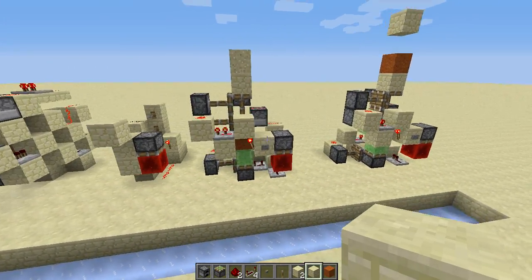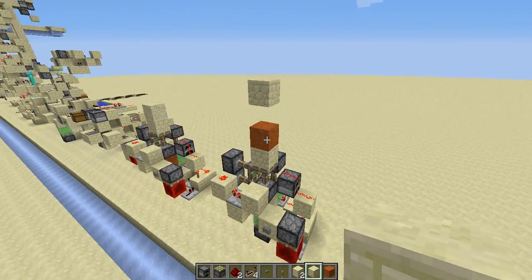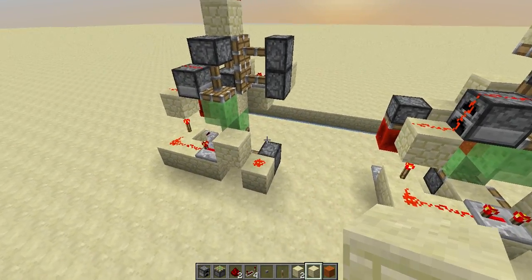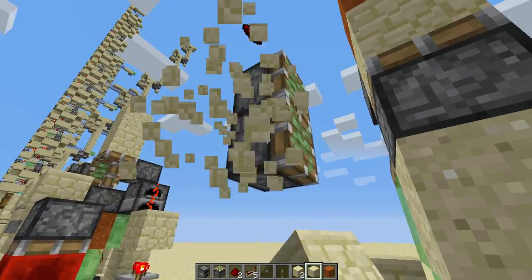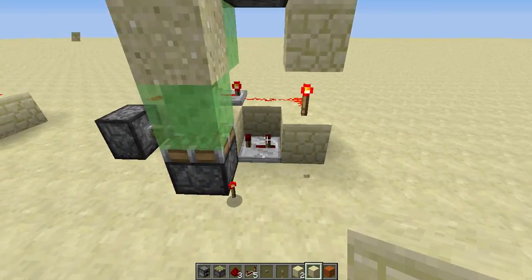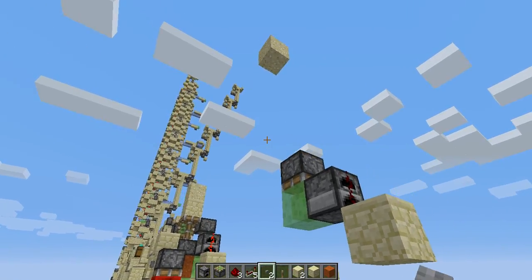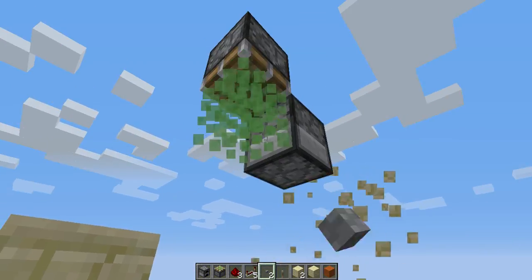With this, the sand is all fine. I think that's all for the tutorial of this thing. This is just a combination of the secret entrance contraption with the slime block launching contraption. And if you delete these things, it would just be a falling sand launcher. To me, it's pretty cool. That was a cool video for today. I hope you guys enjoyed the video, and I'll see you guys next time. Bye-bye.